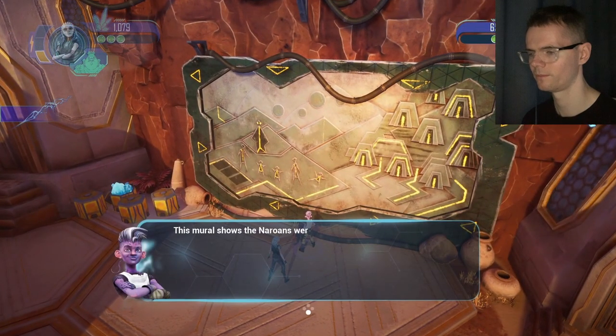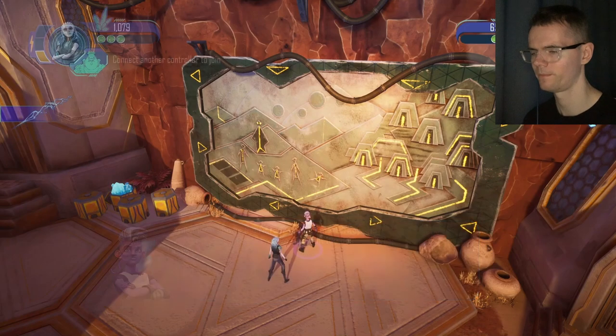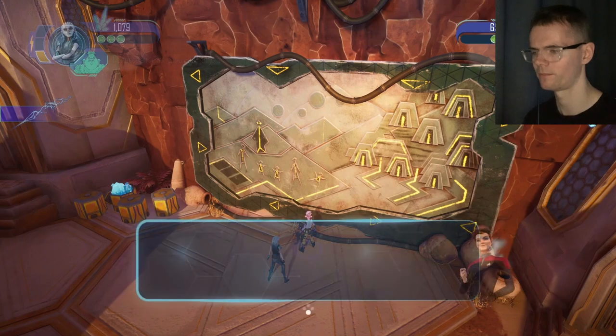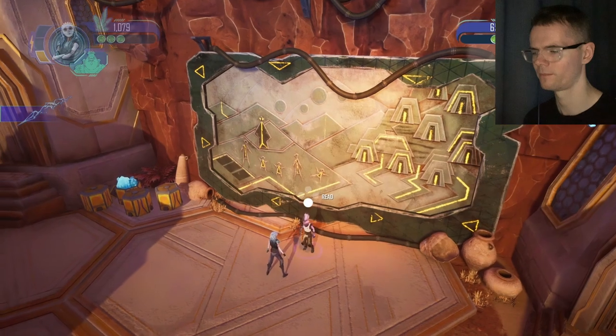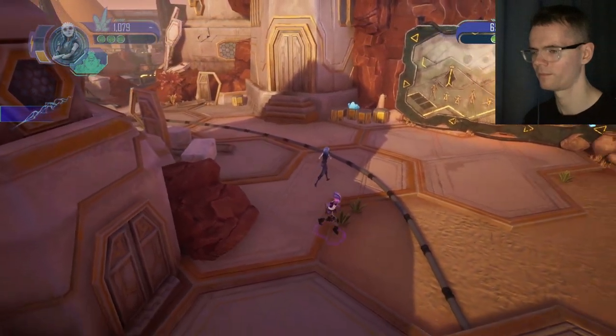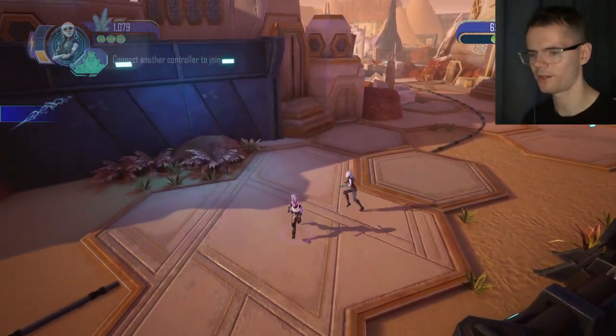This mural shows the Neroans were smart — they knew how to build a Dyson Sphere, but they never thought it'd destroy their planet one day, thanks to Dreadnought and his watchers. Evil, thy name is Dreadnought. Of course, the Dyson Sphere was in Star Trek: The Next Generation.